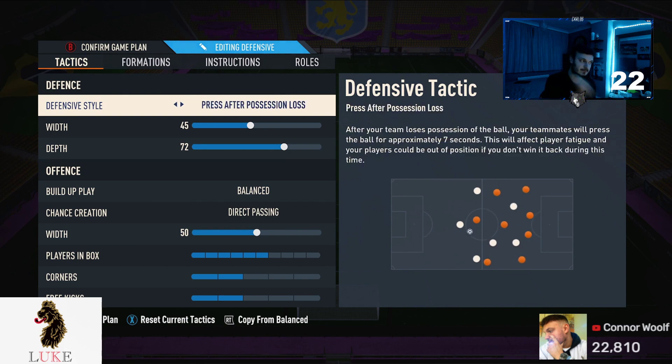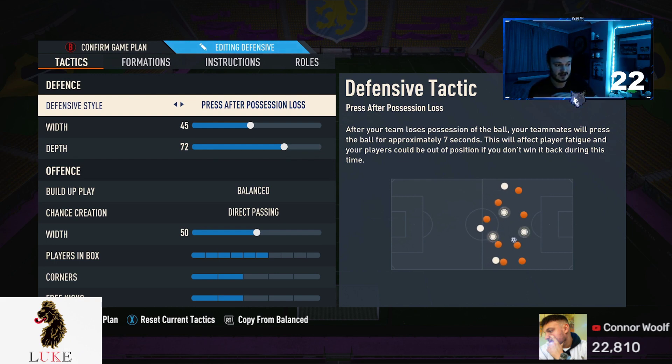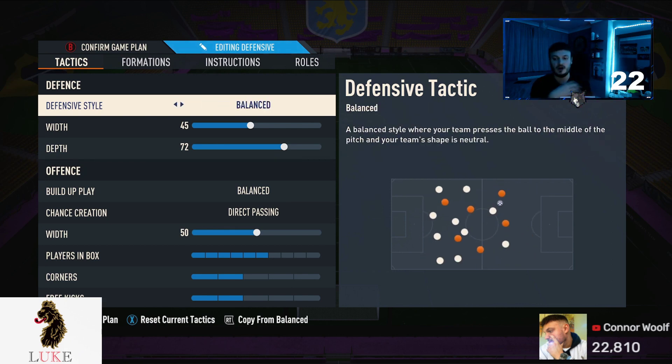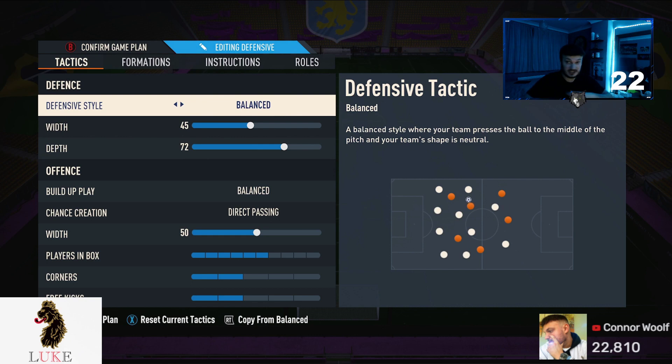Like I say in every single video — pressure on heavy touch and press after possession loss, they are good. They're OP and they're broken, especially press after possession loss. But if you're going to use it, make sure you use the five subs, because your players' stamina will get drained, especially in a weekend league game going into extra time. For me, I always like balanced — I like to be in control of where and when my team presses. Press after possession loss means they press literally every time you lose the ball, which can be a bad thing if your AI presses and your opponent beats it — he's more than likely going to have a very good opportunity to score. So, for me, balanced always.